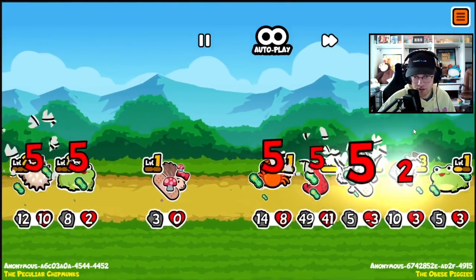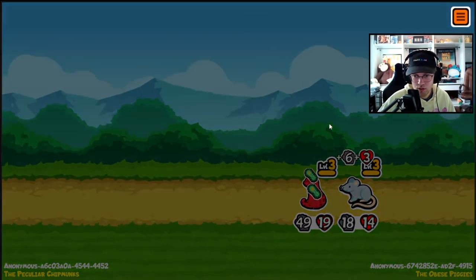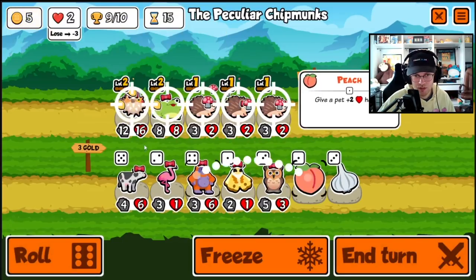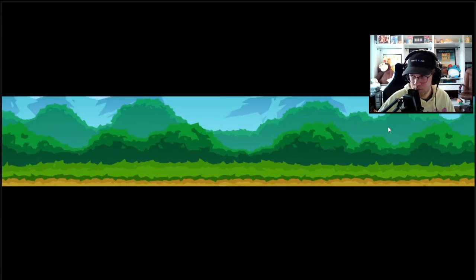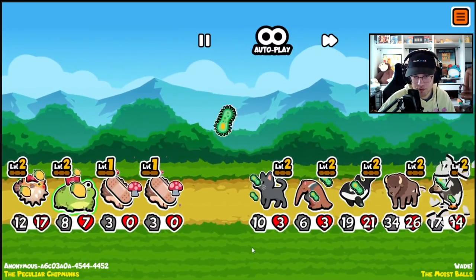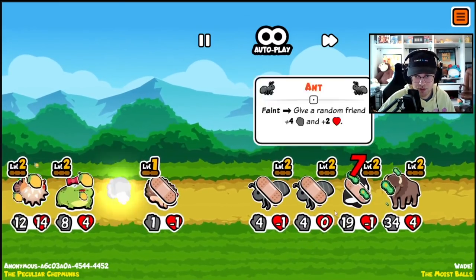I weaken everything — will the salamander die? No. Our blowfish got killed somehow. Now we just want the blowfish to have a little more health to survive. The lemon blocks up to four damage, but if you're dealt more than five then nothing happens. Yeah we're looking good — good thing we killed the orca.